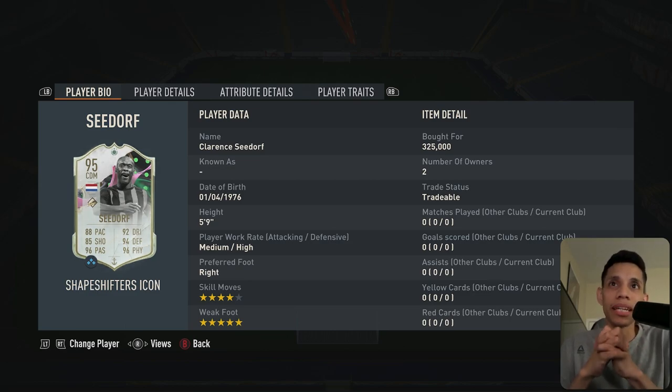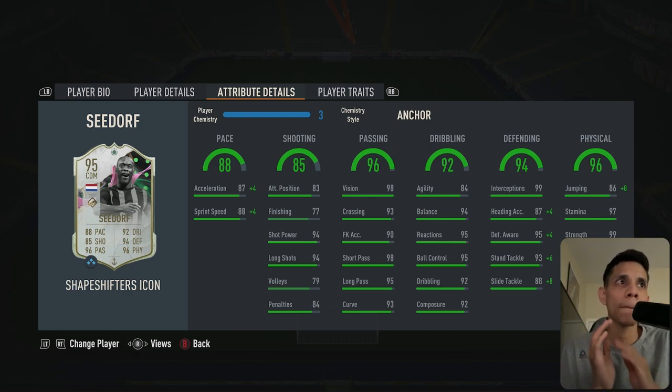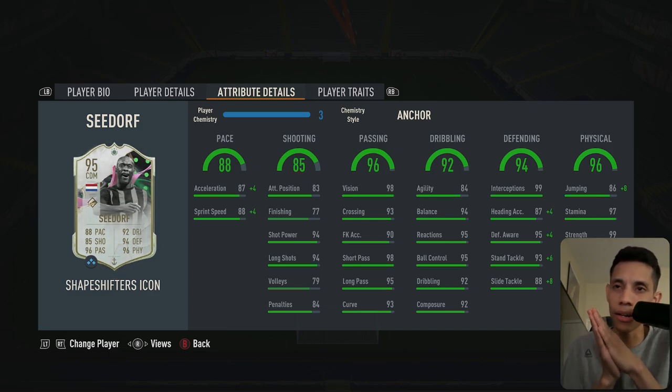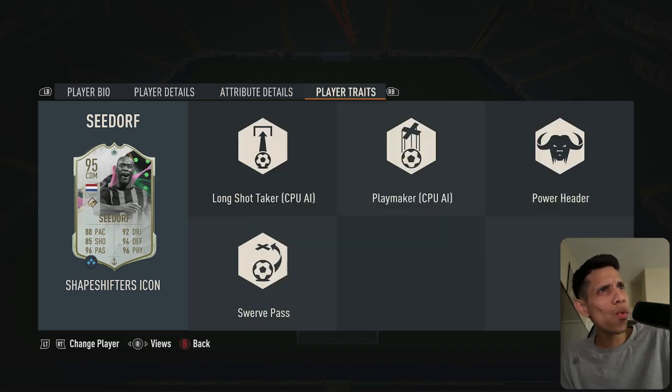We got a player that is medium high, five-nine, five-star weak foot, four-star skill moves. Here's why I feel this guy's gonna become an absolute monster: he has 94 balance. Play with players with high balance in the midfield — he's not too short either. He has 99 strength, 97 stamina, 92 aggression, 99 interceptions, and 95 defensive awareness, which means he's gonna be maxed out on a shadow.